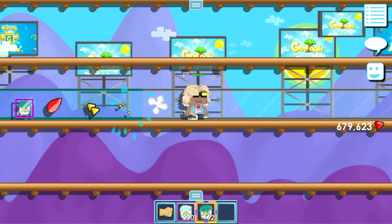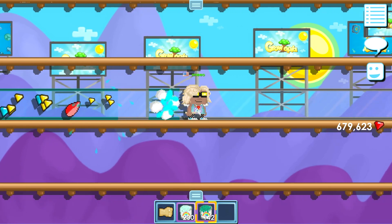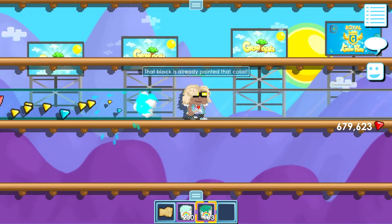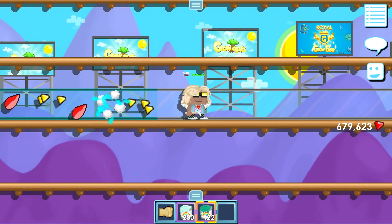Make sure that now you collect the gems and seeds that fell when coloring the block. Then just go left to right until you run out of paint and only have seeds left.